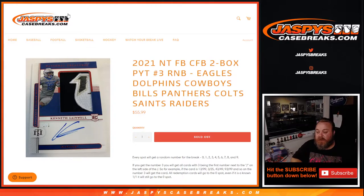Hi everyone, Sean with JaspiesCaseBreaks.com here doing a random number block randomizer for the Eagles, Dolphins, Cowboys, Bills, Panthers, Colts, Saints, and the Raiders in 2021 National Treasures Football, Collegiate Football, two box, pick a team at number three from a fresh case.